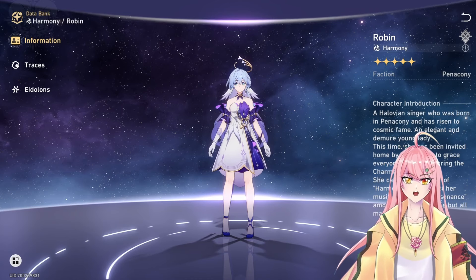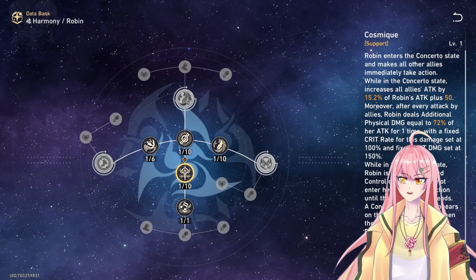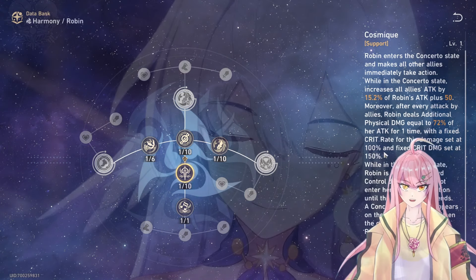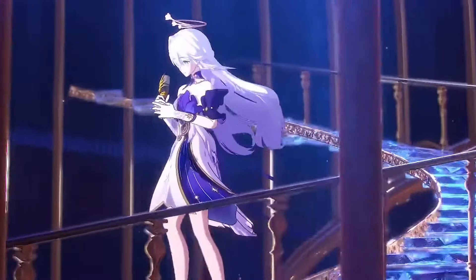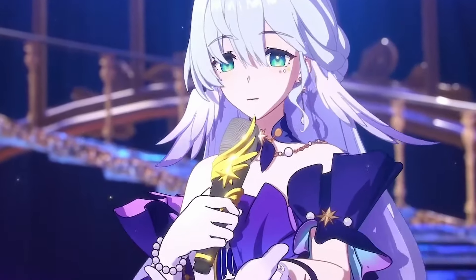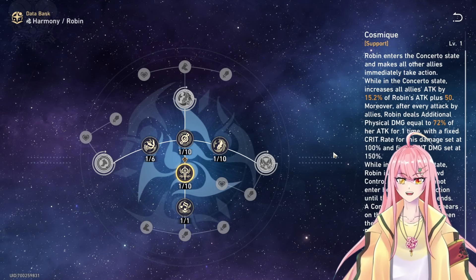Here's one very important fact: Robin's ultimate will always crit and always have a crit damage of 150% whenever she does extra damage when other characters attack. This means that both crit rate and crit damage as top stats are basically useless on her.